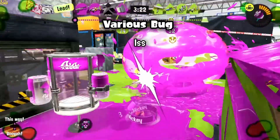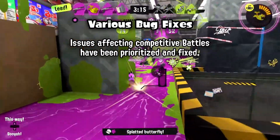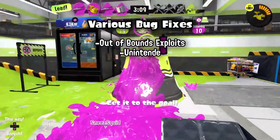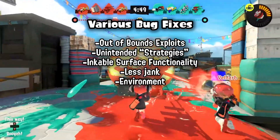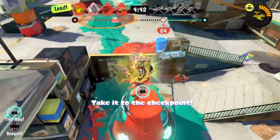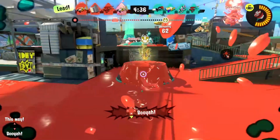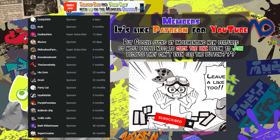These next changes share a common theme: Nintendo's networking team may be fine with frequent crashes and disconnects, but the bug fixers will not stand for competitive jank. Out-of-bounds exploits, cheese strategies, inkable surface functionality, environment collision, and hitting targets through walls — these were all impacting competitive matches, and Nintendo prioritized fixing them. Generally, a lot more mechanics now work as intended. I'm glad Nintendo rolled out this huge wave of bug fixes ahead of the content updates coming next season. Splatoon 3 isn't in the state it needs to be for a sequel to something as polished as Splatoon 2 — it may not be enough, but it's a huge step in the right direction.